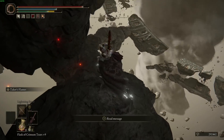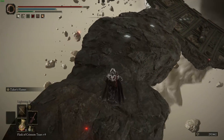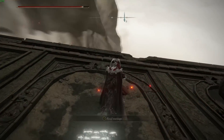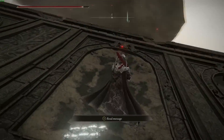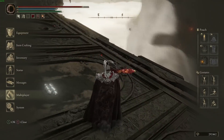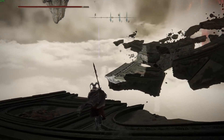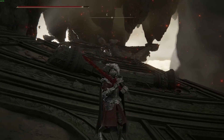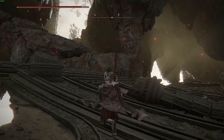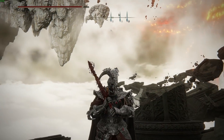The Placidusax dragon incantation is found by fighting Placidusax — go to the Crumbling Farum Great Bridge, drop down onto some secret rocks, and lie down in the one spot that doesn't have any bones to enter the boss fight. That's going to do it for the video. I hope you enjoyed my synopsis of the best incantations. I know there are a few locations I left out — I'll leave a link in the description to the wiki. Catch you in the next one, take care, peace.